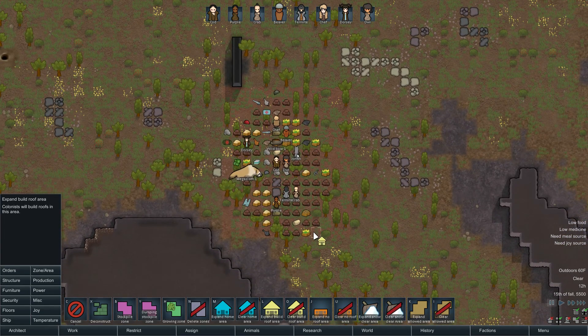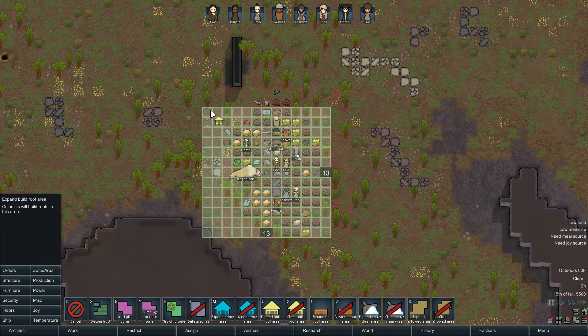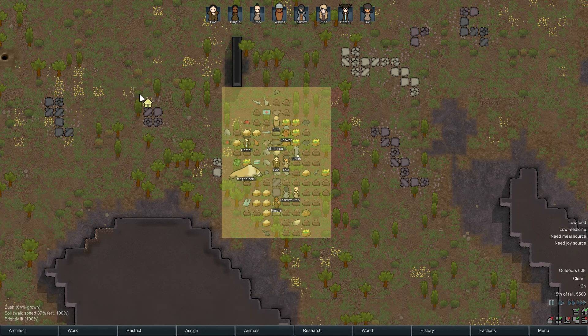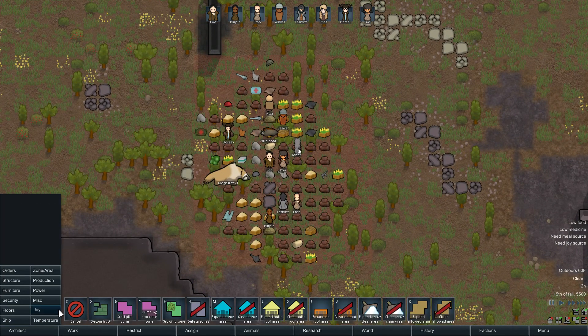We want to roof all this area. You need to be less than six squares away from a wall for roofing to work — and this isn't going to work out very well as is. Do we have any wood? I don't think we do. Let's cut down some trees first.